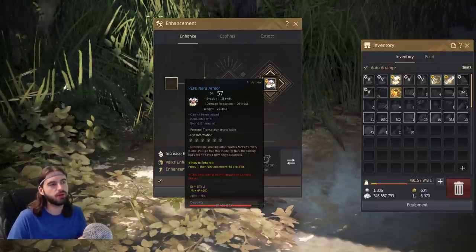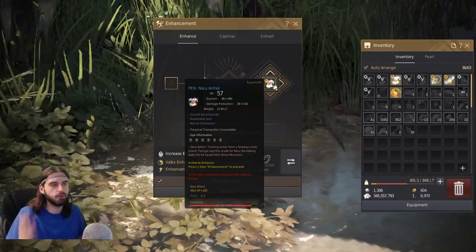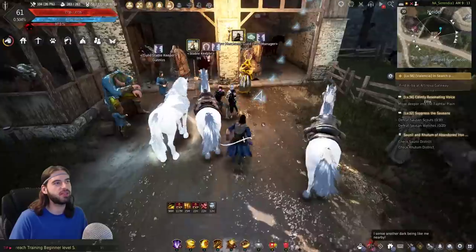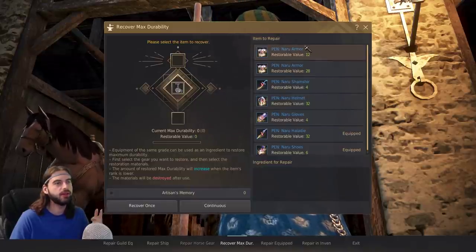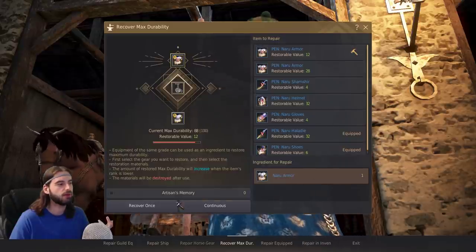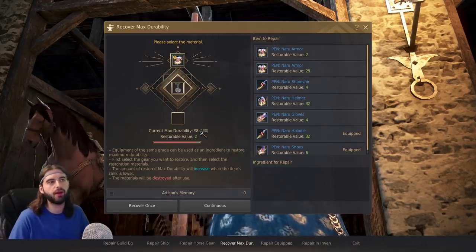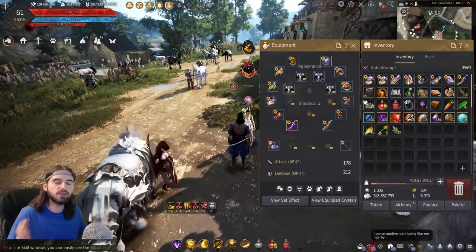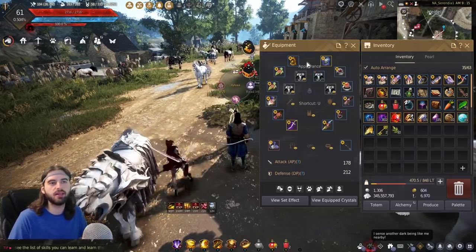It also only used up 12 durability — the item started at 100 durability and it's now at 88 out of 88. If you're the most unlucky person in the world and need to repair durability, the only reason I bought the second piece of armor was to show you how to do this. If you go up to a stable keeper or a blacksmith, interact with them, click on the Repair tab, and click Recover Max Durability, you can pick the Pen Naru armor and click on a Naru armor to recover 10 durability at a time. Just repeat the enhancement system all the way through for all your different gear pieces. Once you have a full set of Pen Naru gear — which should be around the time you're completing the Medeia storyline — come back to this video.